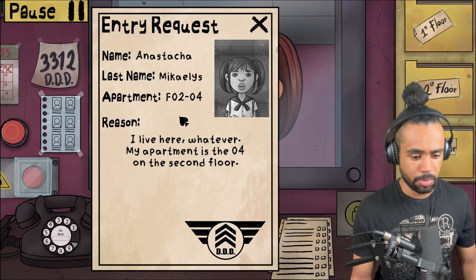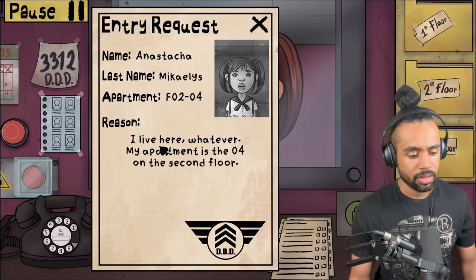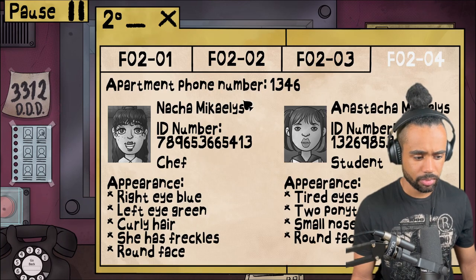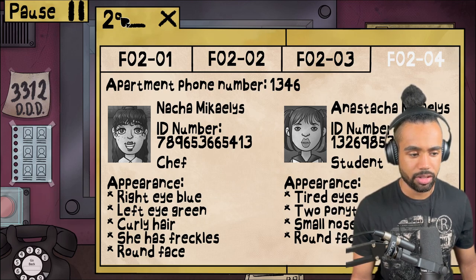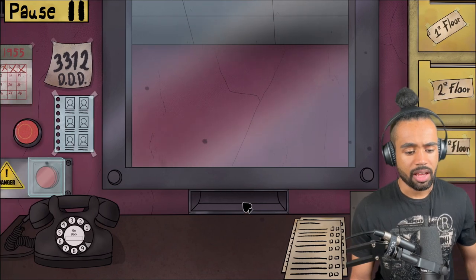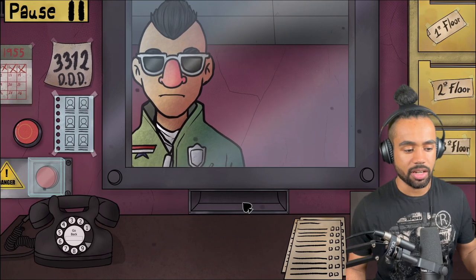Your face is creepy - Anastature Michael, apartment 204. Anastature Michael: tired eyes, two ponytails, small nose, round face. Go ahead, knock yourself out. I think she was fine - I feel like if there's going to be anything really noticeable, I'll see it.